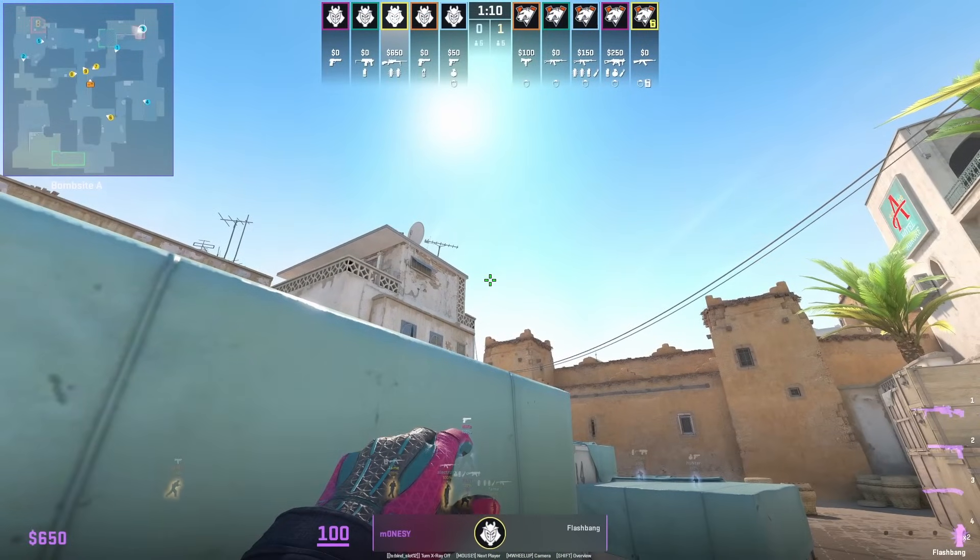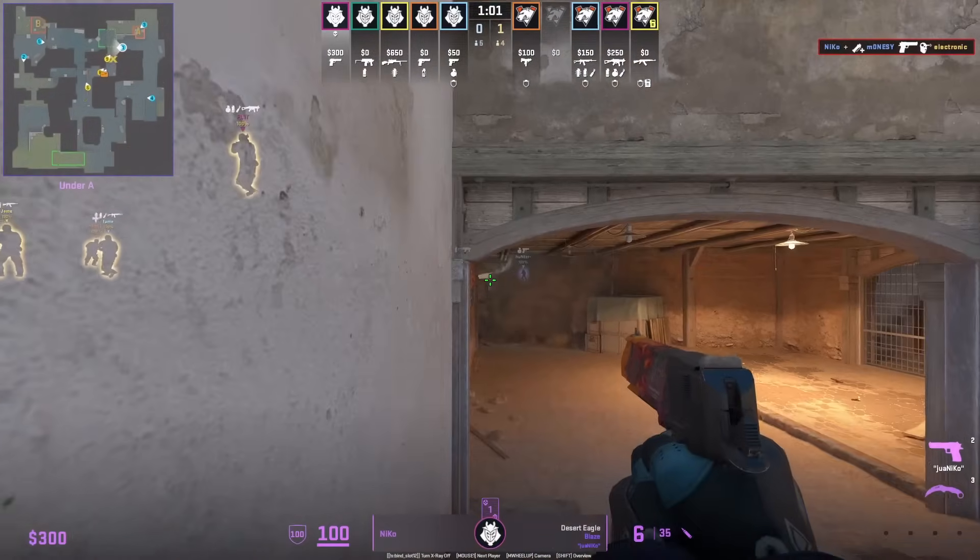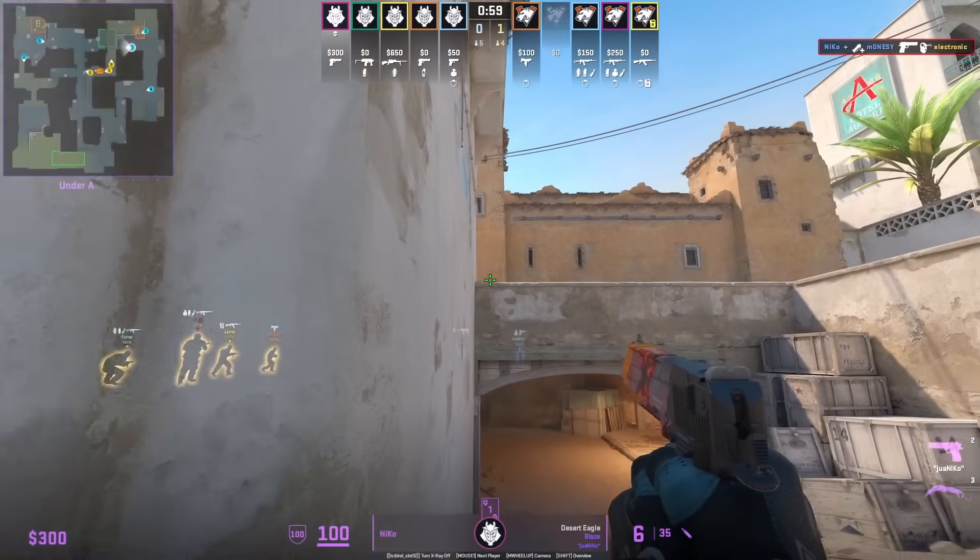If you want a free frag, do what G2 does here. Monacy stands behind, Singo has a flash lineup set up for Niko who's behind the wall, peeks at the flash, and gets a freebie.